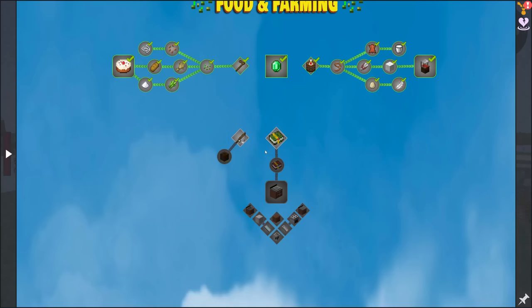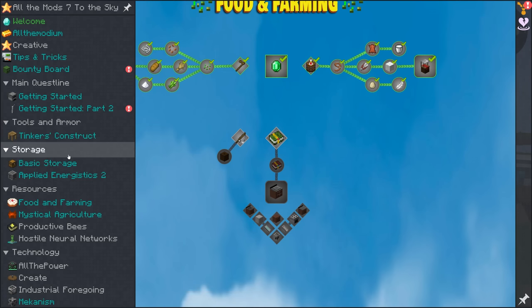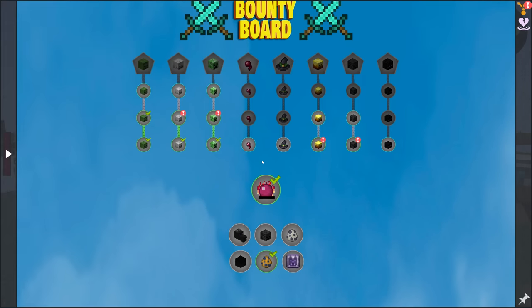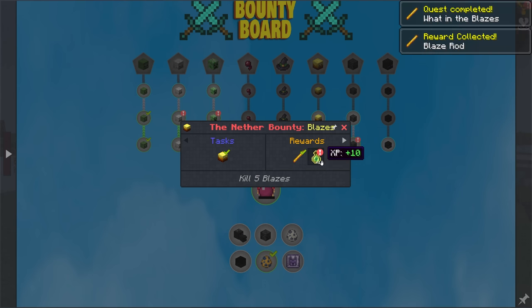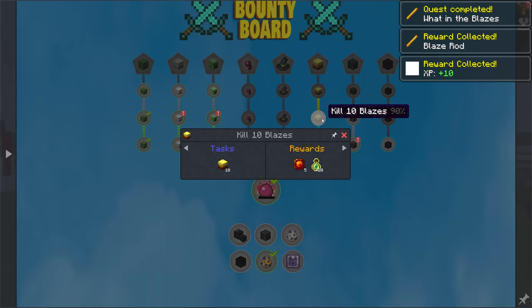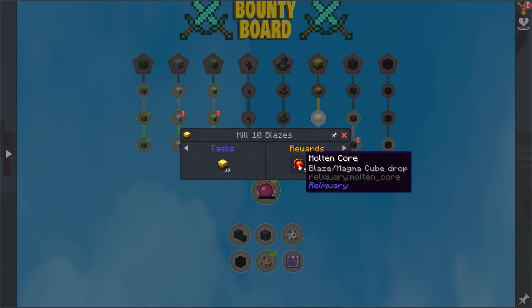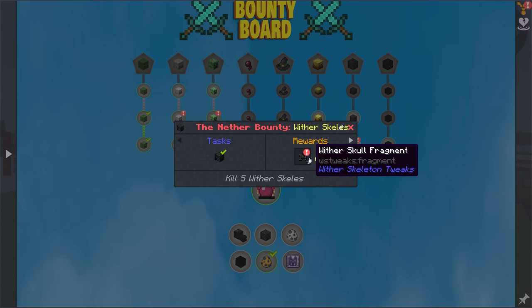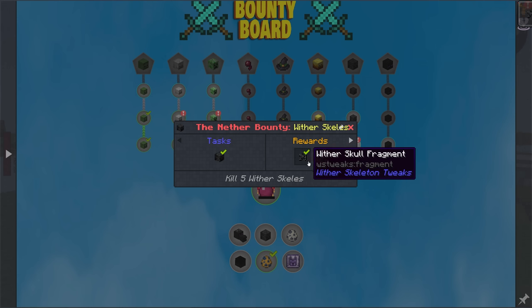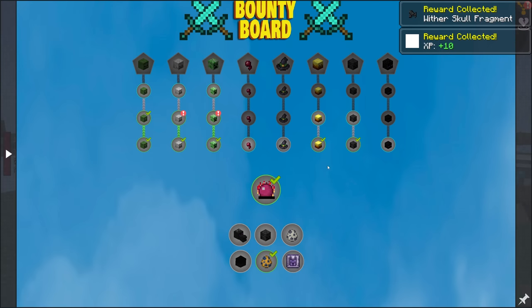So we got those quests knocked out. I did want to try and get through some of these quests. We also have some more we can claim. This wanted us to kill five blazes and we have done that — some blaze rods. This one wants us to kill 10; we are 90% there. One more blaze kill will get us five molten cores and some more XP. And we got five wither skeleton kills, which gives us wither skull fragments. That's pretty cool.